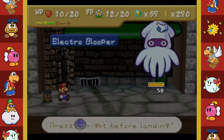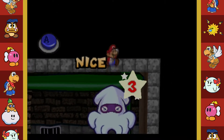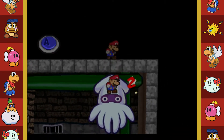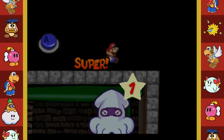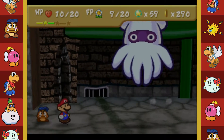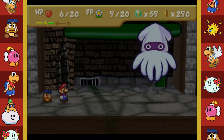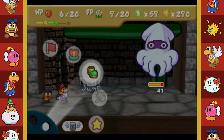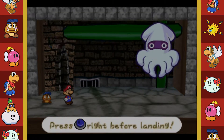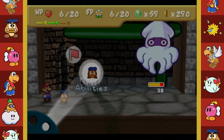We are in trouble right now, I'm not gonna lie. Let's try a Power Bounce. Nice, keep going Mario! Keep it up - 9 damage! I tried to get the defense in there but I missed. Keep going with the Power Bounce - dang it, that's so annoying.